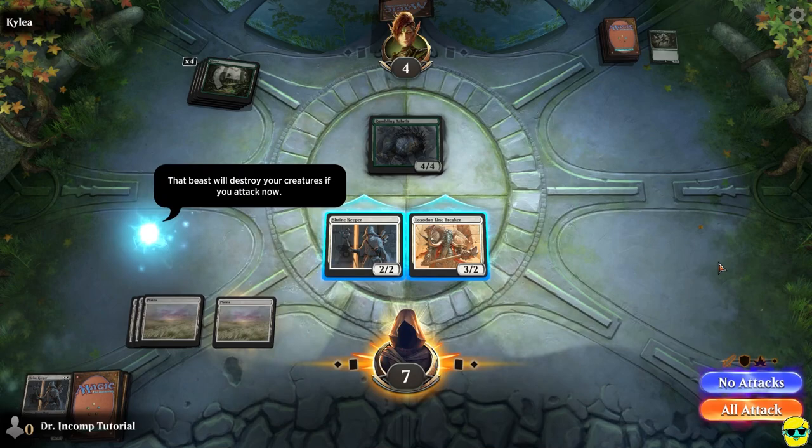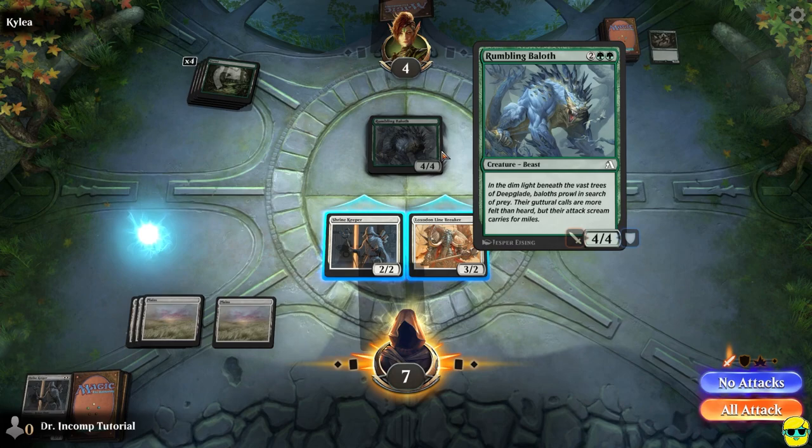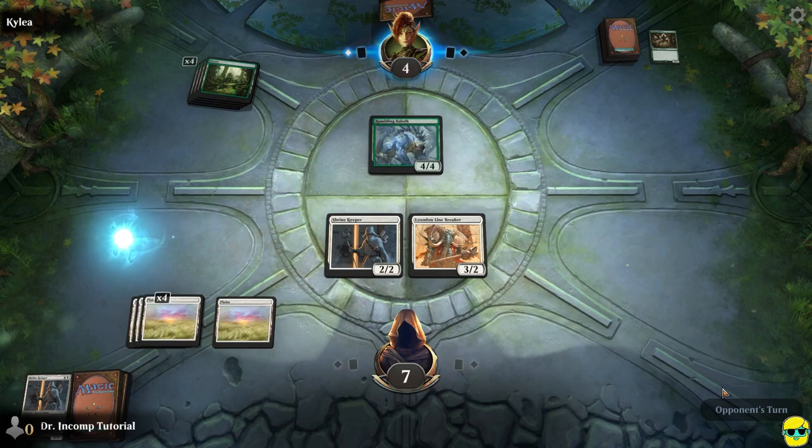I'm going to play my plains, but I'm not going to attack. As the tutorial explains, if I attack right now I'll just lose my creature. If we had lethal damage — if attacking with both would kill them even if they blocked — we would attack. But because we don't have lethal, we need to hold back and block. So we're going to click the blue button to end the combat phase and end our turn.